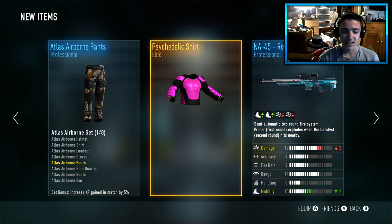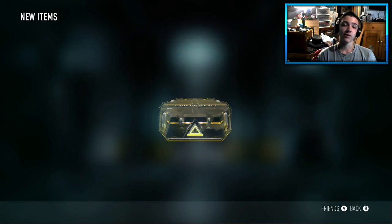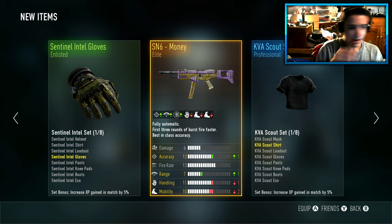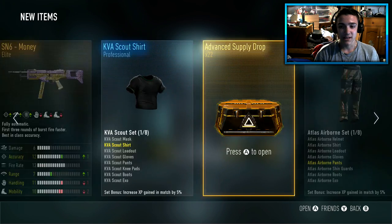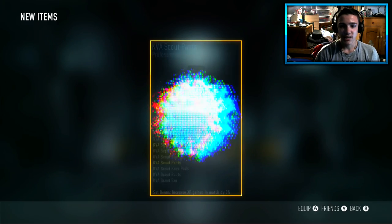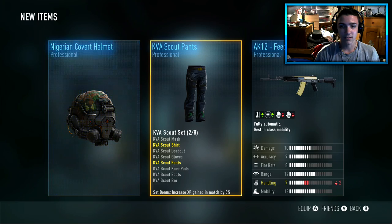We also got another elite XO but we're just gonna keep rolling through this. With the psychedelic shirt — that kind of looks pretty cool — and a 45 Real Rover. I should have probably moved my face cam down. We got the Essence Six Money — I didn't even see that — but either way, that's our first good elite gun that we can actually use. That's pretty decent.